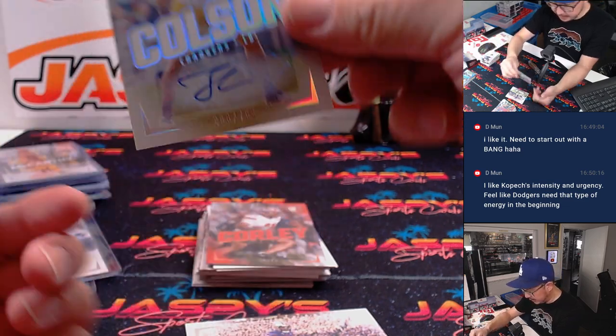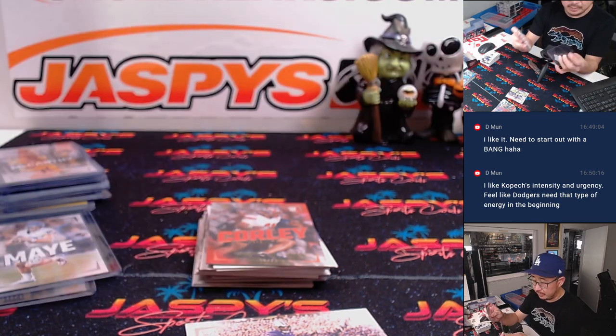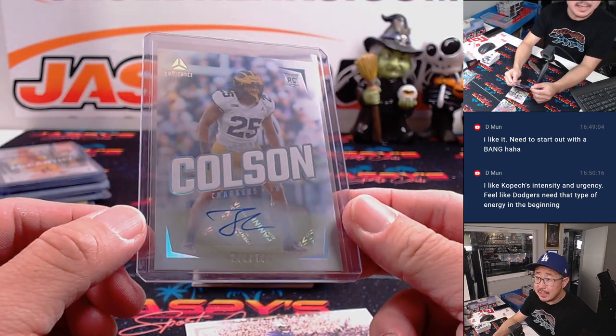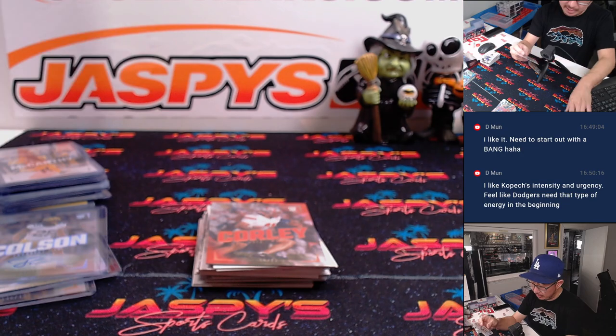And here's a Junior Colson autograph for the Chargers, 288 out of 700. Eric with the AFC West. Pennix will go to Seth and the NFC South, Falcons.